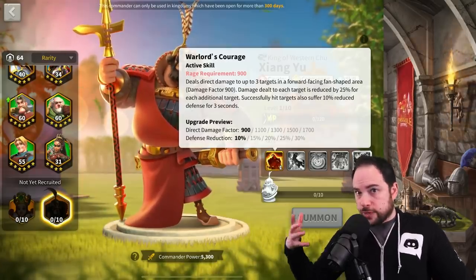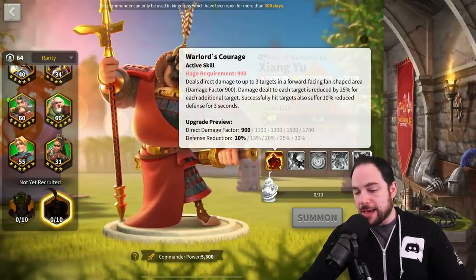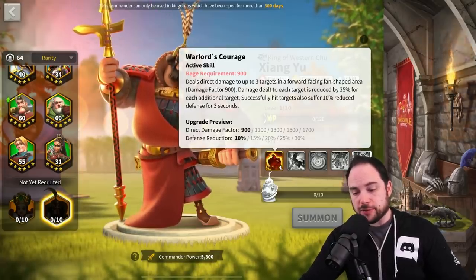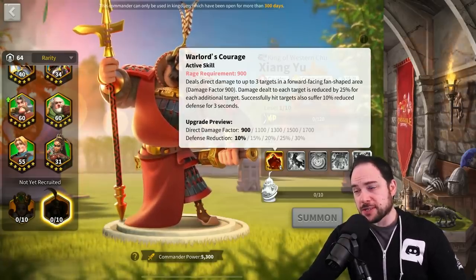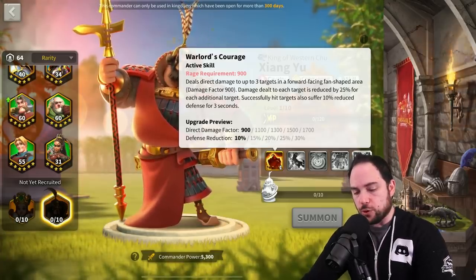It's still more total damage if you hit multiple targets, and I'm pretty excited to do AOE damage in the open field. But what makes this really exciting is the AOE defense reduction debuff — 30% defense reduction for three seconds on three targets. Okay, you have my attention. Let's look further into the kit.